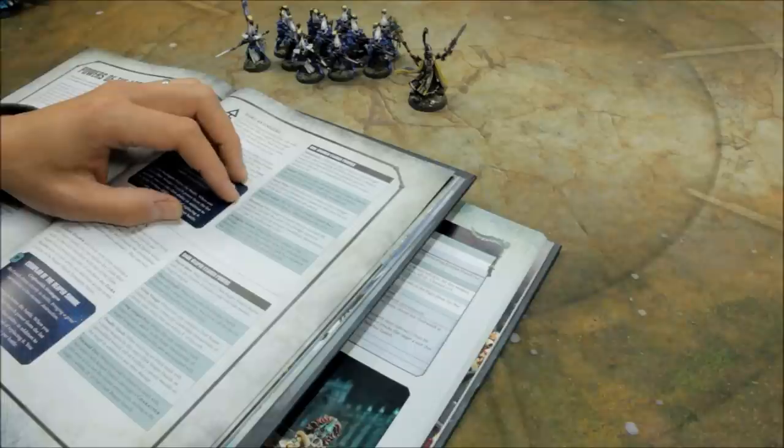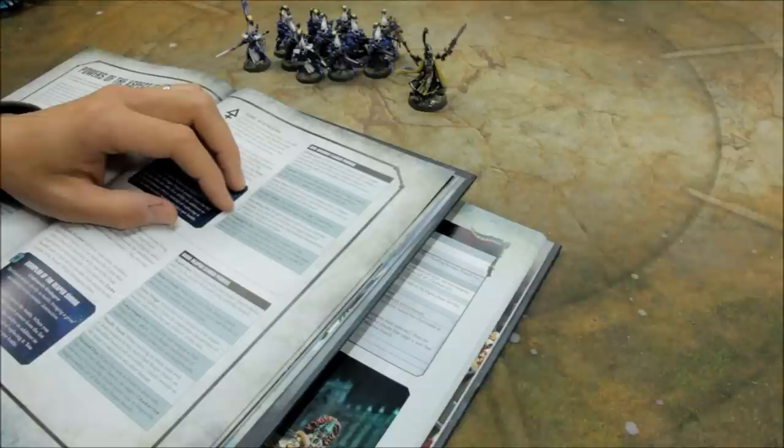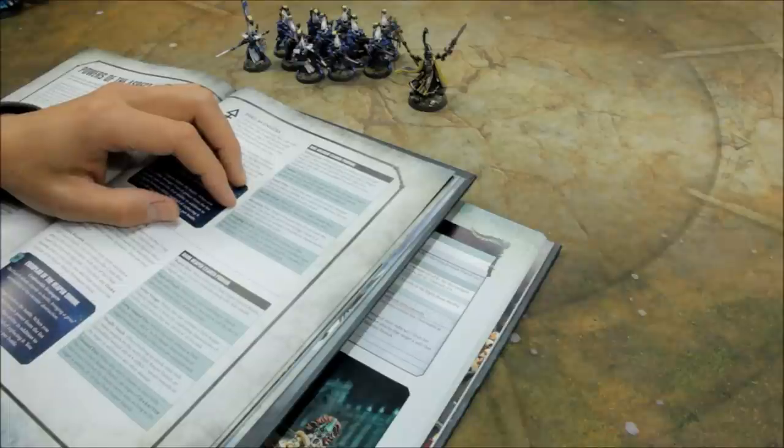Shredding Fire: ranged weapons that do not have the Grenade type that this Dire Avenger Exarch is equipped with have an Armour Penetration characteristic of AP minus 3. That's okay — maybe worth taking if the Exarch is equipped with the double Avenger Shuriken Catapults, you know, all those shots coming through at AP minus 3. But it doesn't apply to the whole unit, so I sort of left that one.